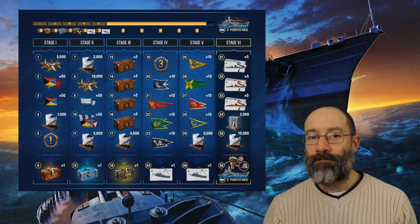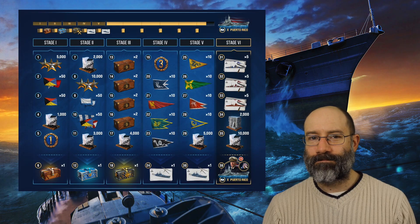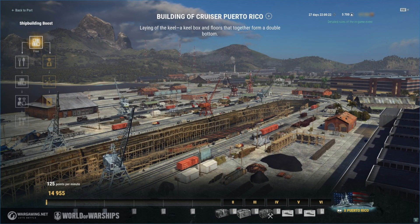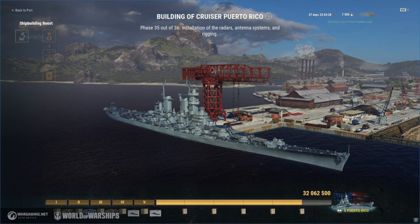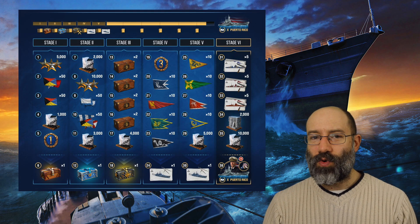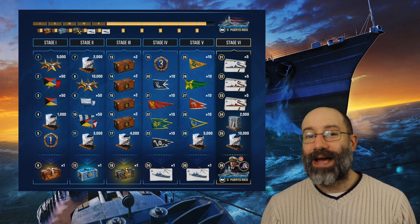The first booster is available for free, so be sure to log in and activate it even if you don't have time to play right away. The construction animation is really nicely made, showing the ship being laid down in 6 stages totalling 36 phases, completing each of which will get you a small reward. These include premium time, various gift containers, coal and steel.